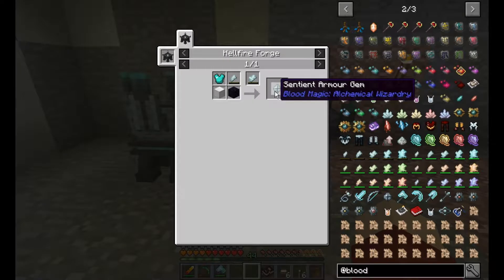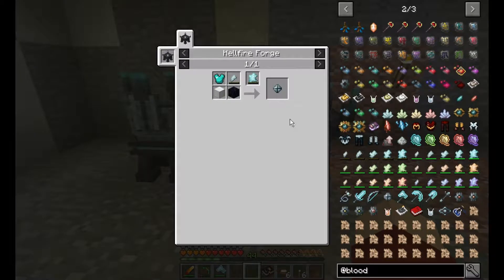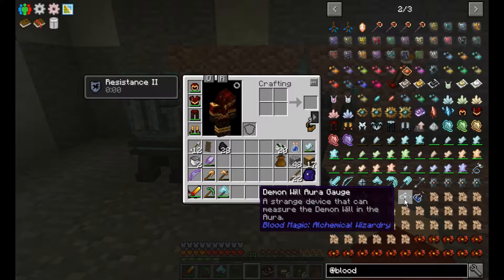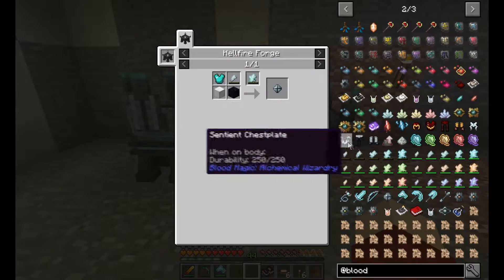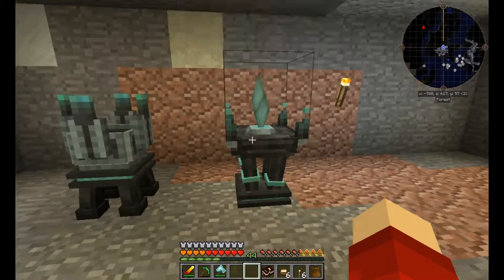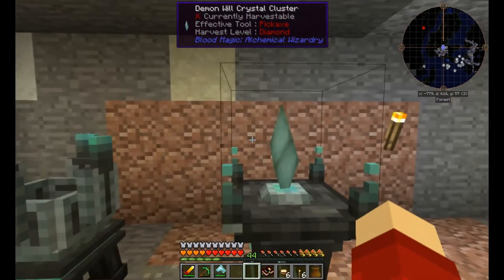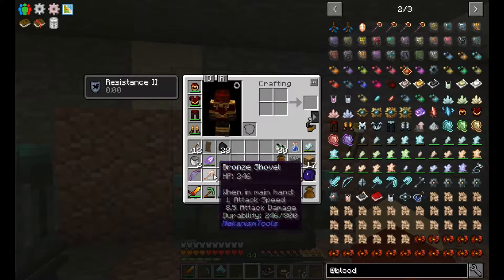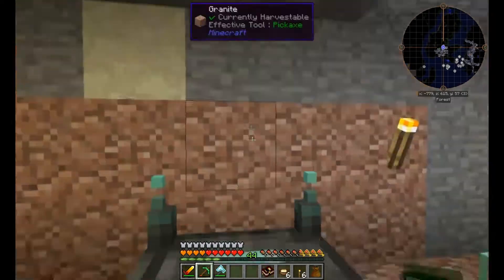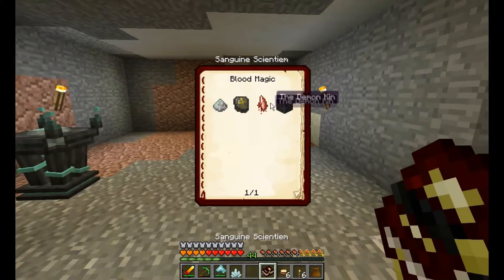I was interested in making the sentient armor gem — but hold on, let me check the demon will aura gauge first. The well gem is what makes the armor. I have a lesser tartaric gem, obsidian, and armor, so I could make the sentient armor gem. But wait — look, a crystal! And there we go, we got our first demon will crystal — awesome, fantastic!